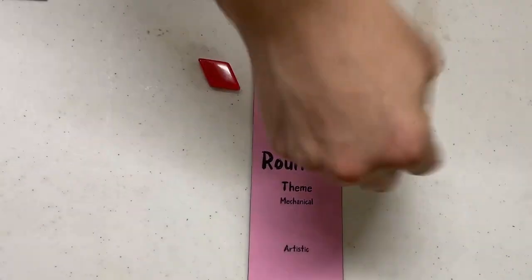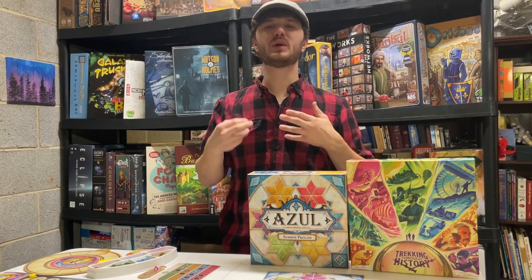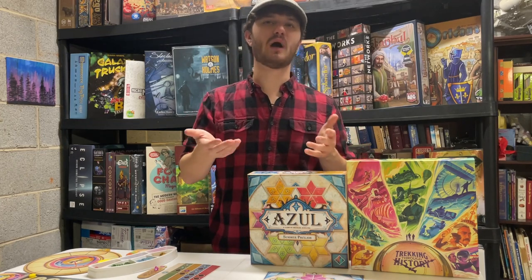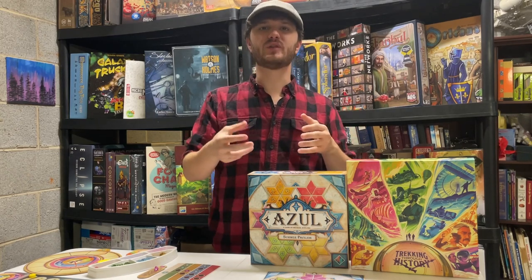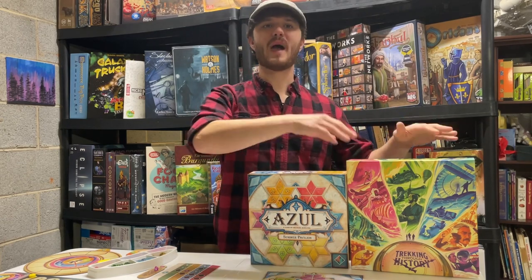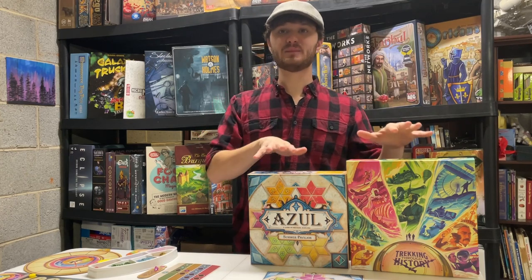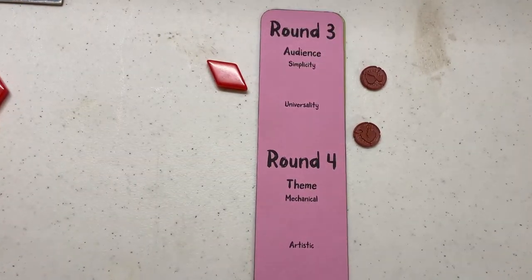Universality — Trekking Through History wins! Trekking Through History has a theme that invites people in. I can go to more people and say 'want to travel through time?' than I can say 'do you want to put some colorful tiles onto a board?' You're only going to attract people who really appreciate the feel of the tiles and the prettiness of Azul's board to that game. As a family game, I would take out Trekking Through History more often than Azul. Round three goes to Trekking Through History.